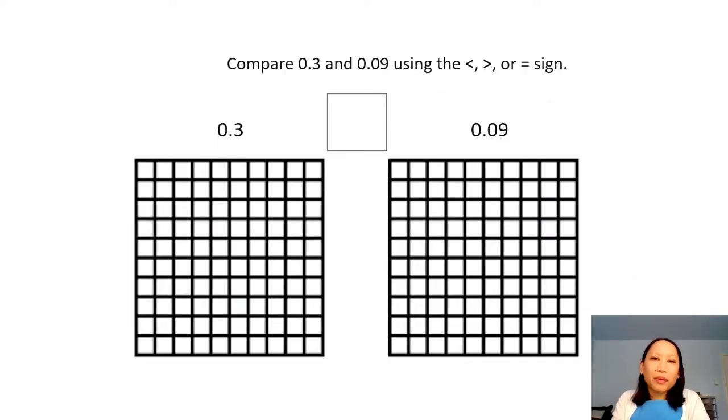When we compare three tenths to nine hundredths using the less than, greater than, or equal sign, we can use this grid to help us. For three tenths, we need to think about what one tenth is first. One tenth is one of these entire columns because ten tenths make the whole. So here's one tenth, two tenths, three tenths — I'm going to shade the rest in.